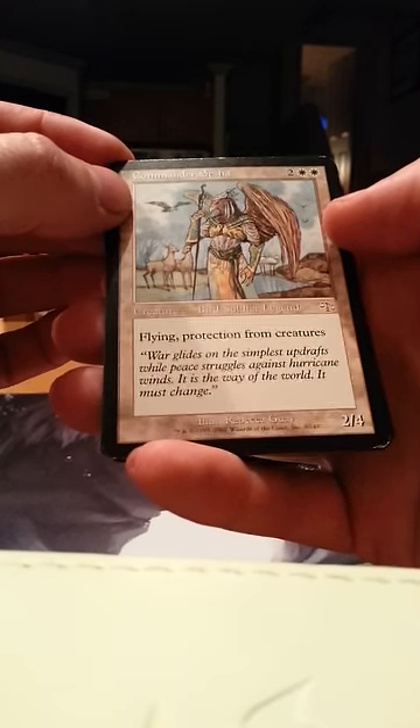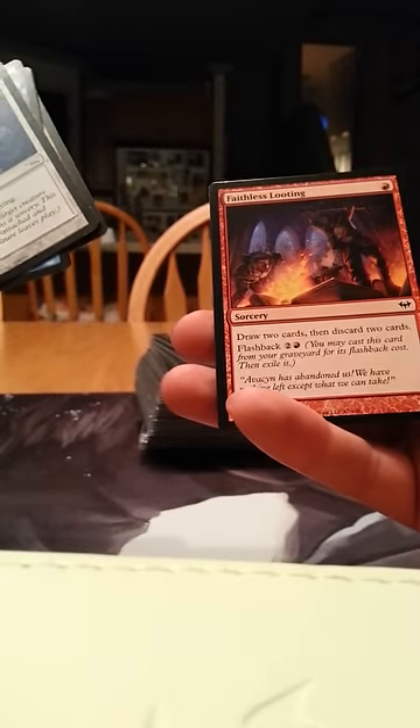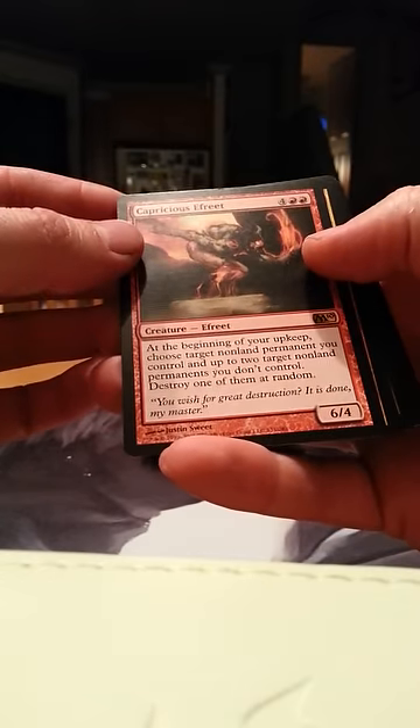These are the common side: Commander Isha and Charm Breaker Devils — meh. New Rock Hover Sale, Bewilder, Rebuke, and Faithless Looting. Still nothing too amazing. Capricious Afrit and Havok Festival — nothing making me say wow yet. Protective Bobble, Markov Patrician, Common Bond, and Bump in the Night.